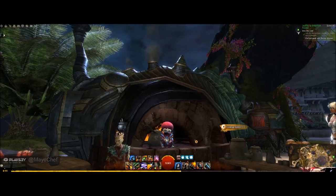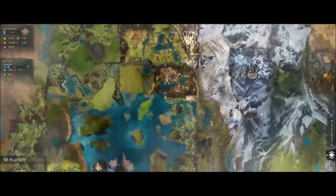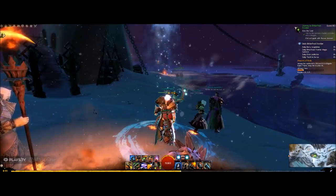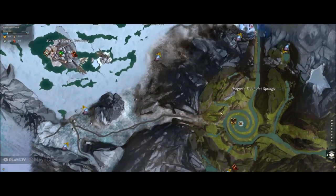Sometimes you may not have the ingredients yourself or even the recipe, so let's go find them. First of all we need to get the recipe, so off to Bitterfrost Frontier we go. One of the heart vendors, farmer Samuba at Dragon's Teeth Hot Springs, sells the recipe so let's go meet her.